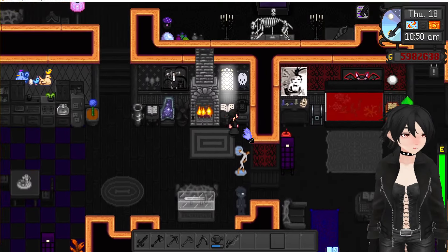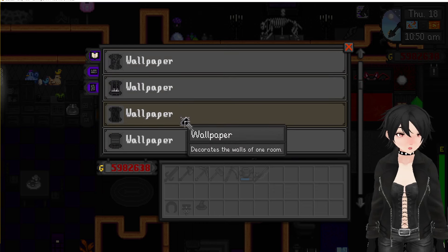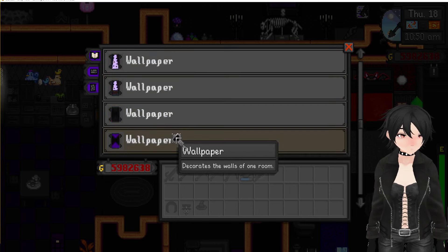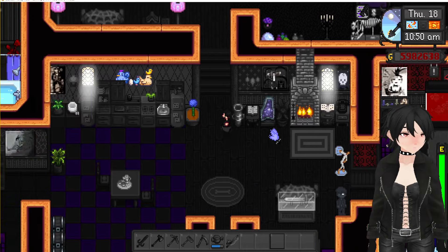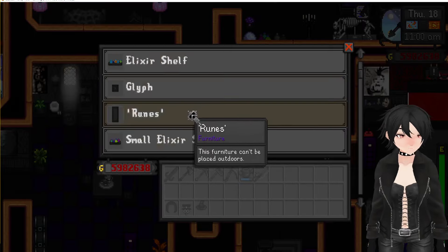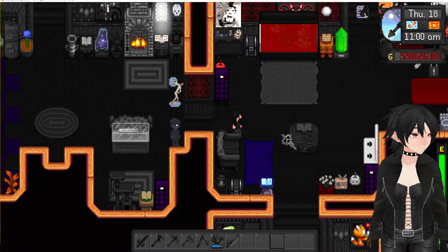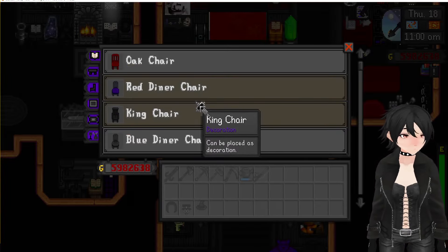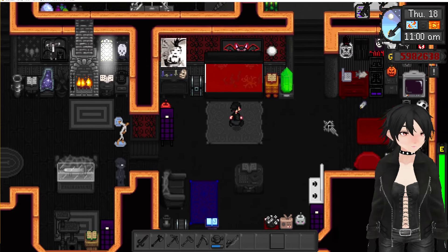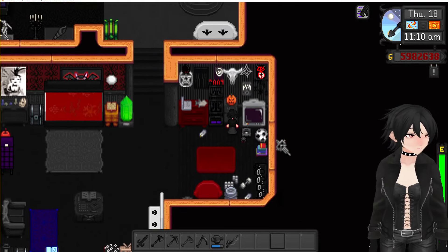We have a bunch of wallpapers and flooring too — did all the wallpapers and flooring. A lot to choose from. A lot of just color renders, a ton to look through. Those vault rooms — I really like how those turned out.